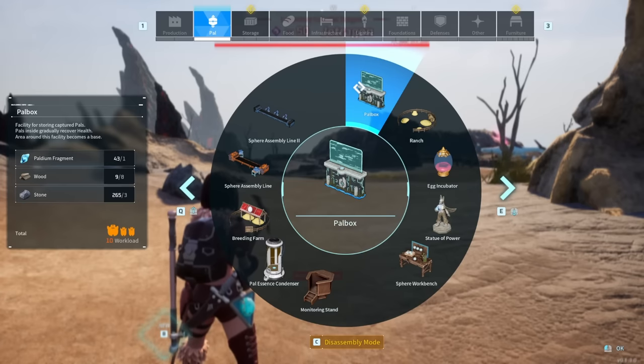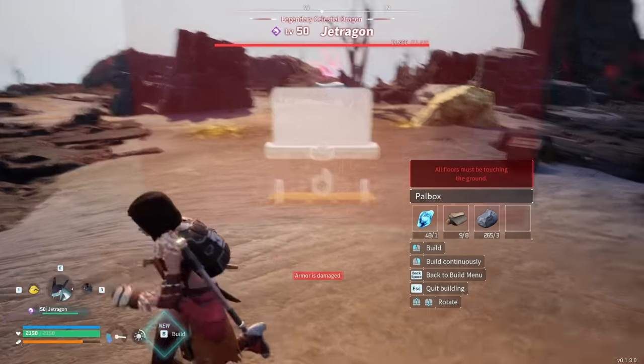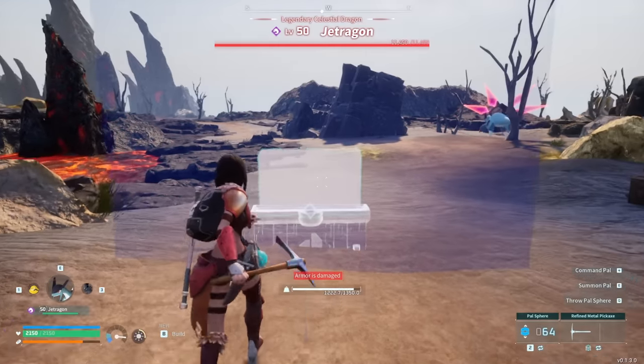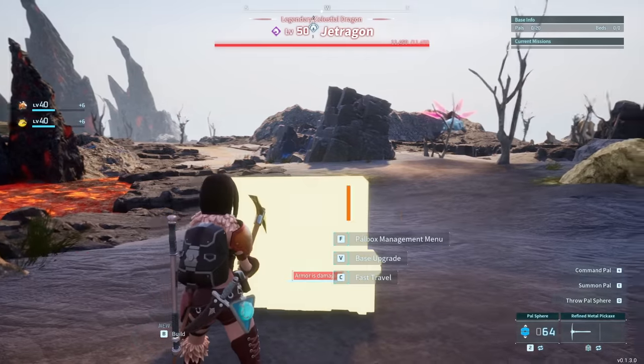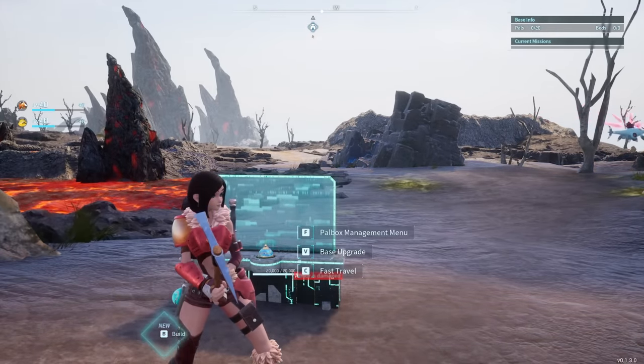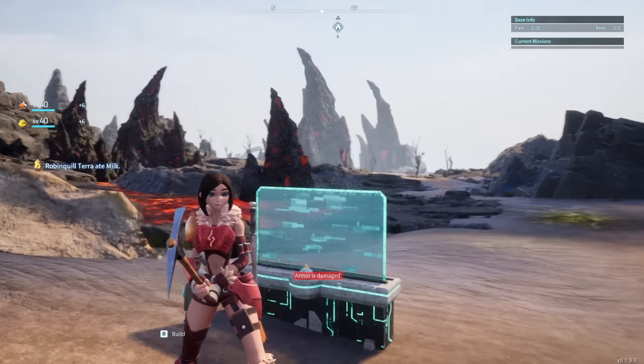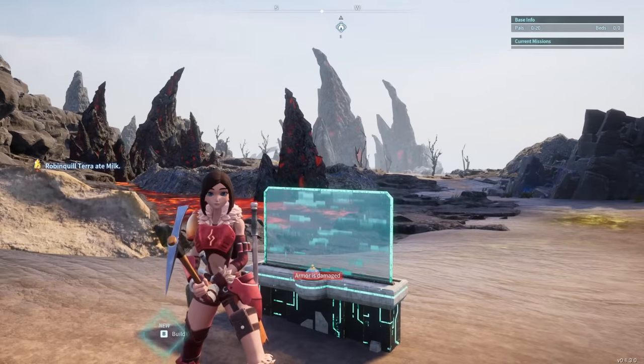Speed is one of the hardest things to deal with when you cheese him with the one-shot trick I'm going to show you. The first thing you're going to want to do — it's optional, but I highly recommend it — is build a pal box as close to the boss arena as it'll let you build. Any further than that, it'll say it's too close to a special boss facility. Then from there, if you die, it'll respawn you right here, and that'll be close enough to the boss that it won't reset the boss's HP if you die.